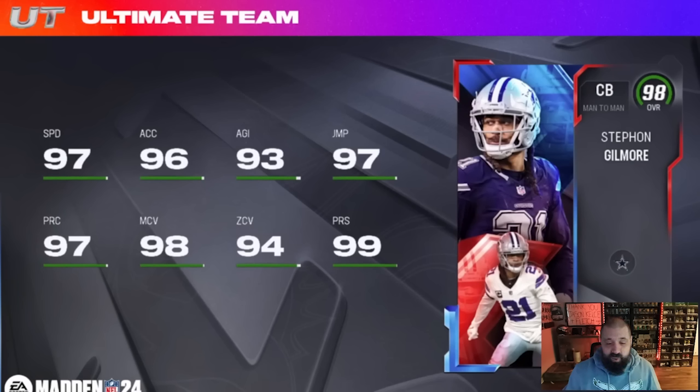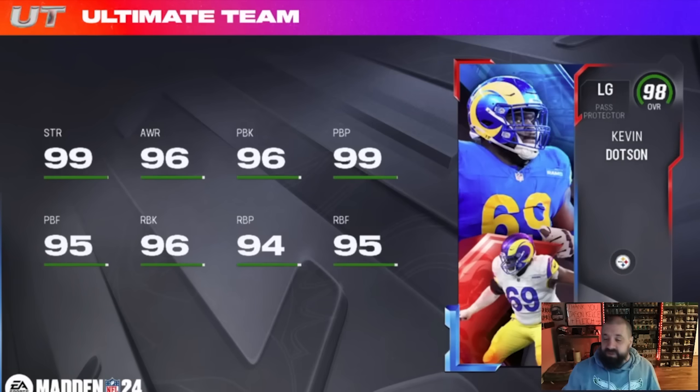Stephon Gilmore is another good one — 97 speed cornerback with 99 press, 98 man, and 94 zone. He's a man-to-man archetype, but unfortunately pick artist and deep route KO are in the same ability bucket. If you want to go pick artist and mid zone KO, you can, at one AP, so this card benefits people who play a lot of zone. Solid card, just wish the abilities were better. The final LTD is a left guard — 99 strength, 99 awareness, 96 pass block, 96 run block — but Quentin Nelson is a better card at left guard because he gets omniscient for two AP, which combines identifier, blitz raider, and threat detector. So this LTD is a hard pass for me.